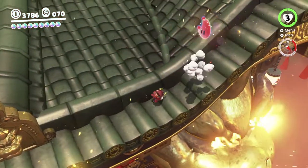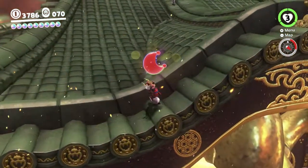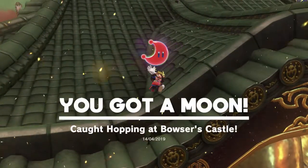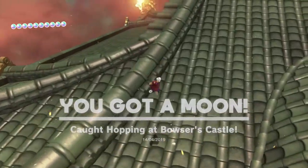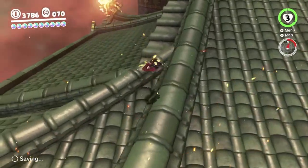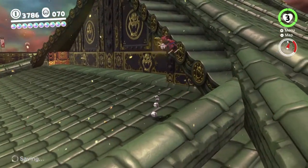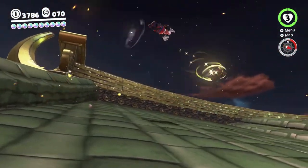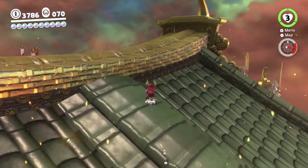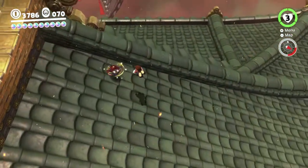There we go — it's this one. We chose right the first time, that's pretty cool. There's also a couple of other things we can get up here. There's a couple of purple coins we can get if we make our way over to the other side here, without bonking too much, preferably.